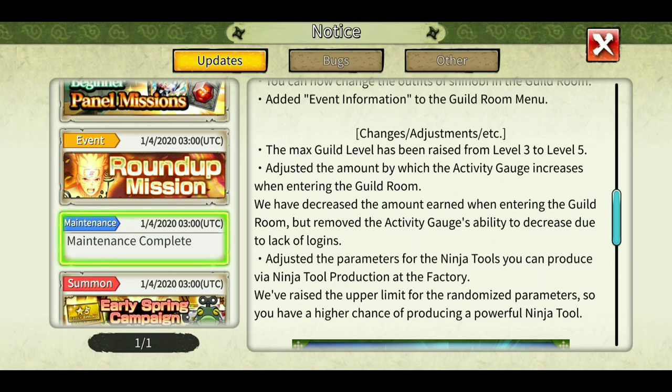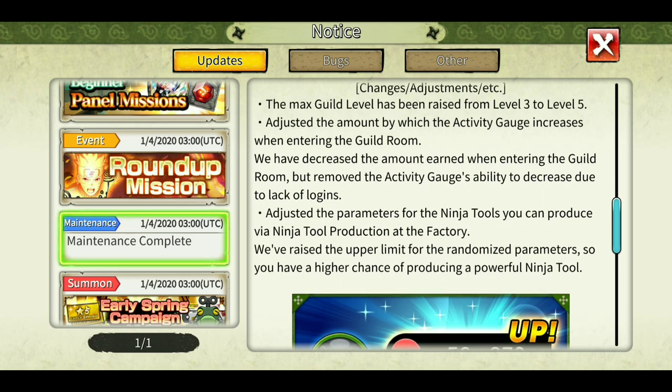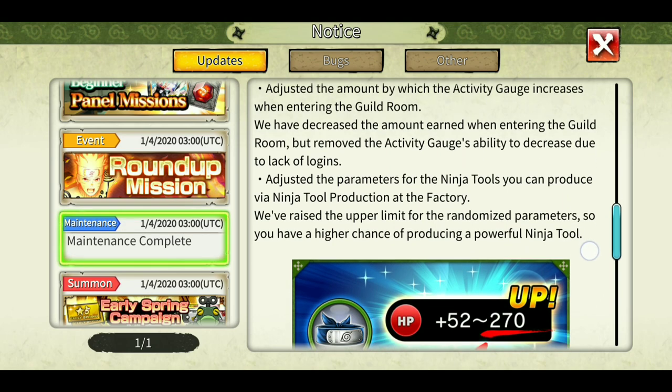The amount by which the activity gauge increases when entering the guild room has been adjusted. They decreased the amount earned when entering the guild room but removed the activity gauge decrease due to lack of logins. Previously, if people didn't log in daily the guild gauge used to decrease. Now they removed this decrease and instead the gauge increases slowly depending on the number of logins, but it will not decrease even if nobody logs in.